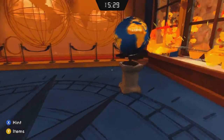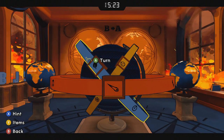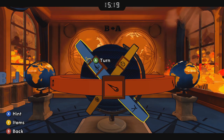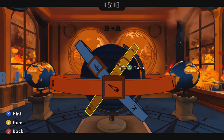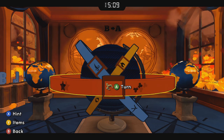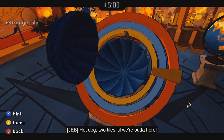Come to the globe in the center and match the colors with the symbols that match the words you just spelled: air, and then the yellow is fire, and the orange is sun. Hot dog — two tiles till we're out of here.